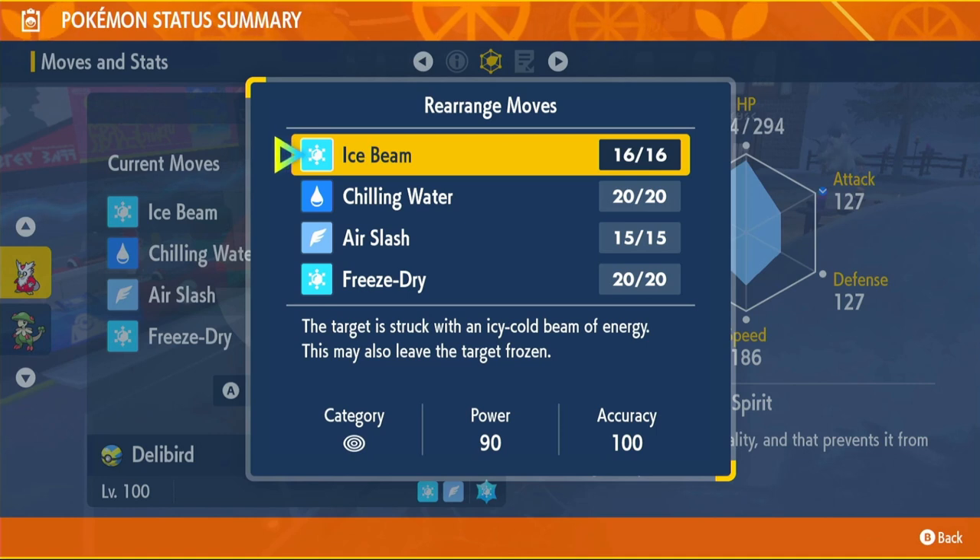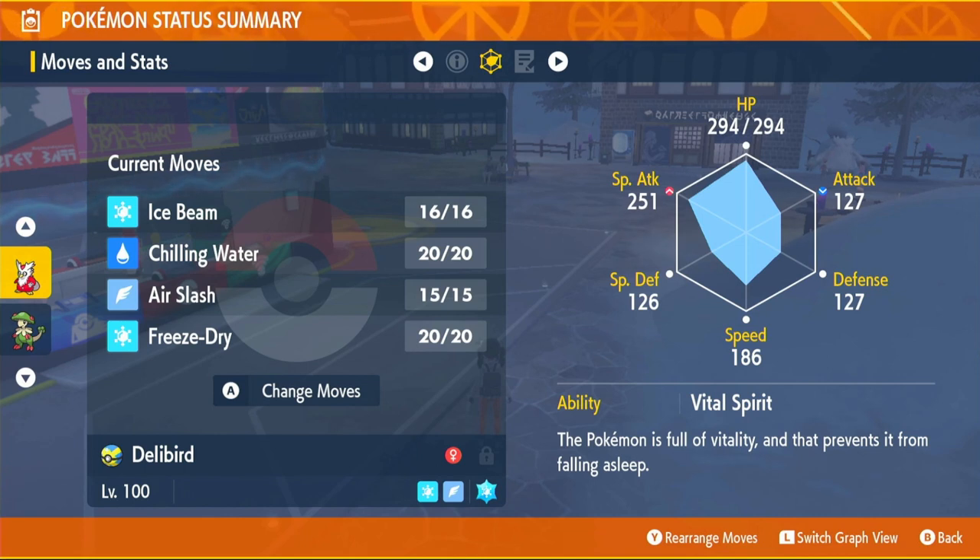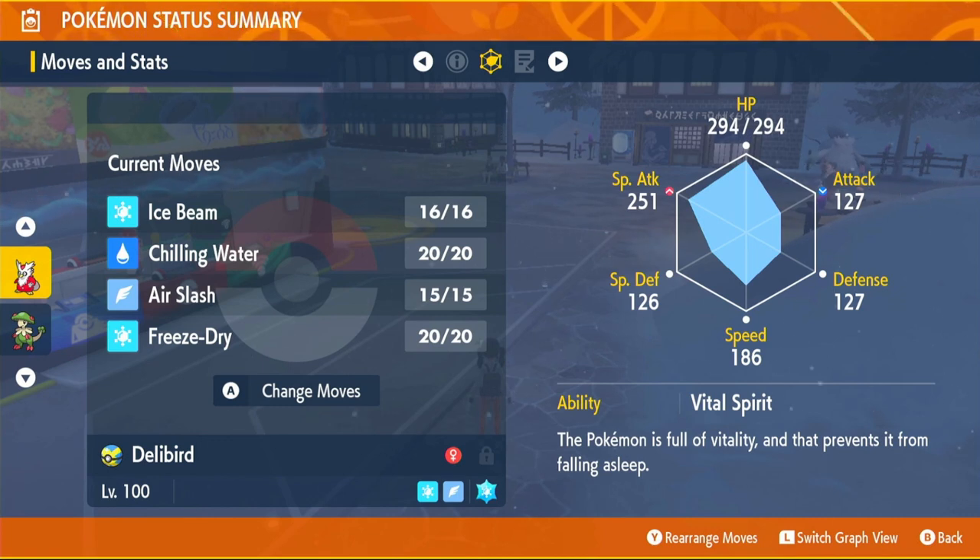Now I'm going to go over the second build quickly. The second build is a physical attacking build using hustle, which would put your attack up by 50% from 55 base. You would also hold the choice item that gives you special attack boost, so it goes up an extra 50%. That gives you a 110 base attack, and you would use drill peck - the only move you'd be able to use because of the item. We're going with the special attacking build though, because there are more options and higher survivability - which we really need given Delibird's 45 defense, 45 special defense, and 45 HP.